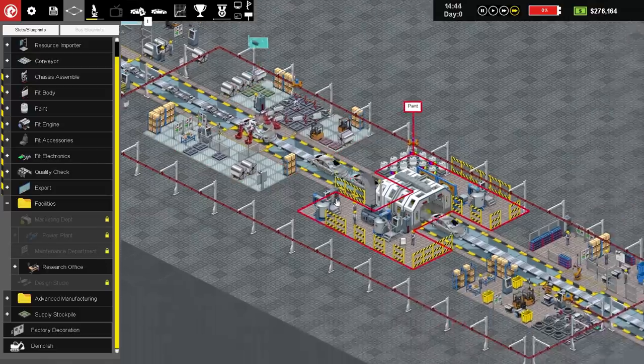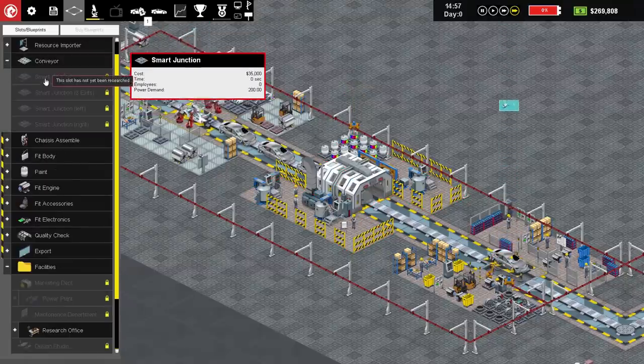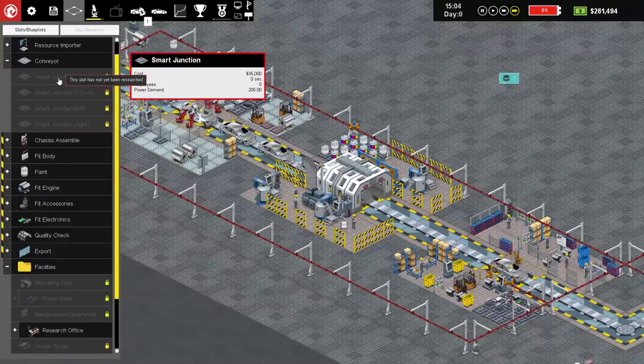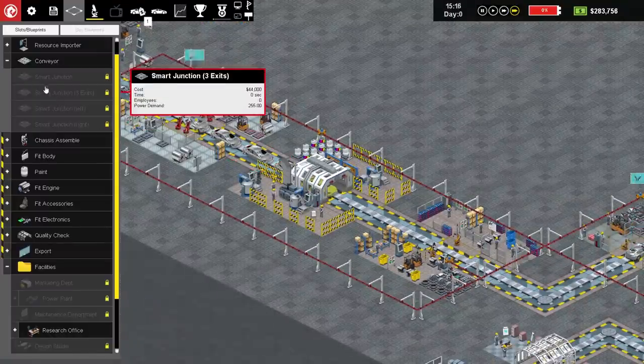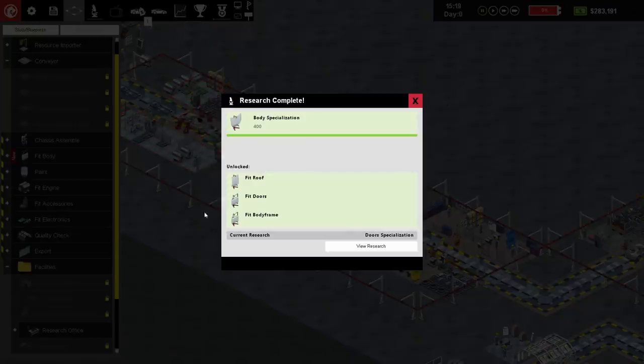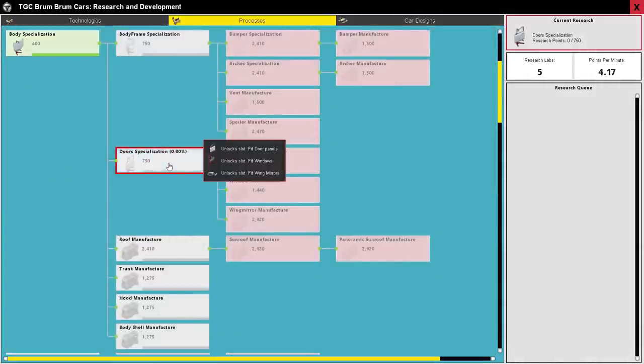Power steering is only being put into luxury cars at the minute. Nobody else has got central locking or car alarms. If we get door specialization, that will help with both central locking and car alarms and electric windows. So let's get door specialization - let's be really, really good at doors. Where is door specialization? Body specialization and then door specialization is down here. So we want to research that now and add that to the queue. In the meantime, let's hope our competitors do not get too far ahead.